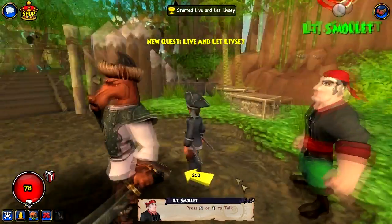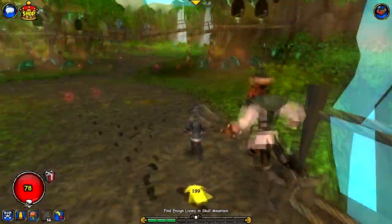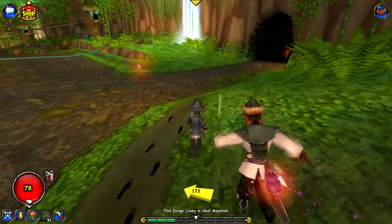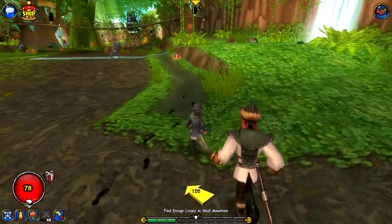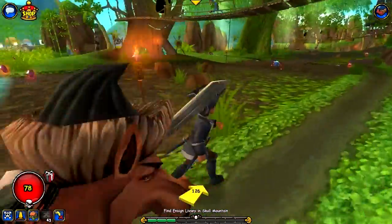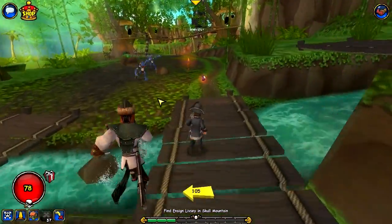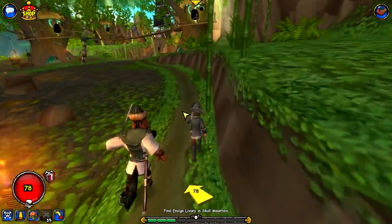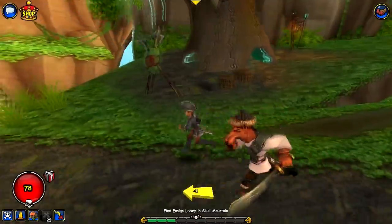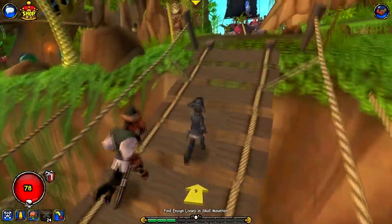We need to go find Livsy. Now I can mark it since you have to be level two to mark it, which makes sense. Also, these red little things floating around are health pickups, and there are blue ones for potions — same concept as in Wizard101. They basically refill your health or ship health, but we don't have a ship yet.